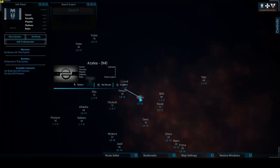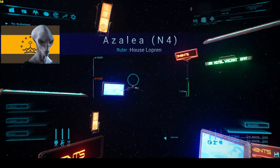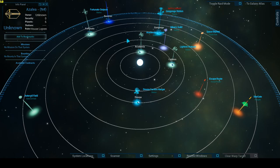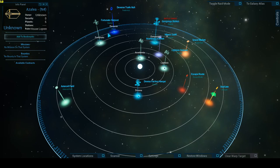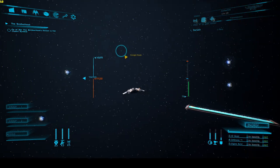We're going to system in for Azalea. Okay, I see one outpost, two outposts, three outposts, the faction hangar — but only one station. This will be interesting. Of course we've got to hit the escape route first. Let's bring our boys in.